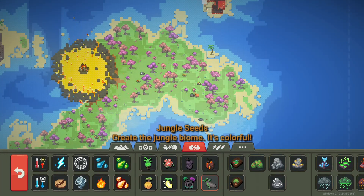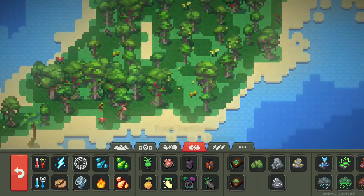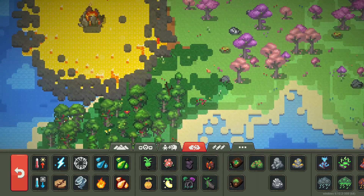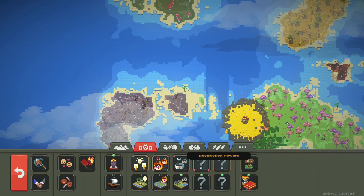The last biome we have here is the jungle. We gotta get some trees and flowers here — whoa, lots of flowers! This actually looks really cool. And it looks like it's taking over the enchanting forest — oh no! Alright, now that we've taken a look at the biomes, let's take a quick look at the animals.